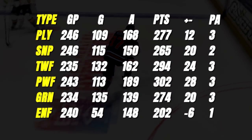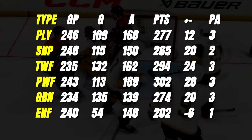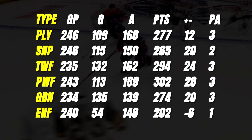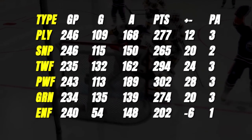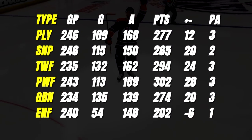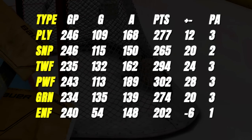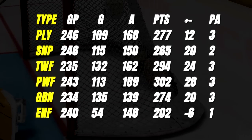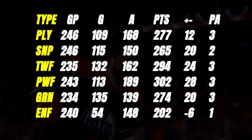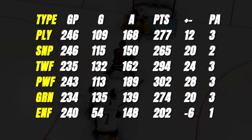Let's look at some stats. PA stands for playoff appearances, with a maximum of three. We did have a fairly small sample size, only doing three years of each type. McDavid as a power forward actually did the best with 302 points. The two-way forward got 294 in eight less games, so he definitely could have surpassed that had he not gotten injured. Enforcer was the only negative for plus-minus, but he was plus-28 as a power forward and plus-24 as a two-way forward. Somehow as a playmaker he was only plus-12.